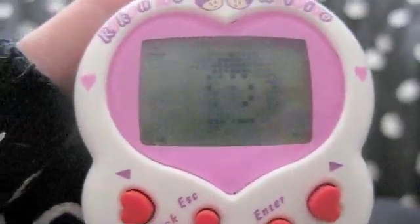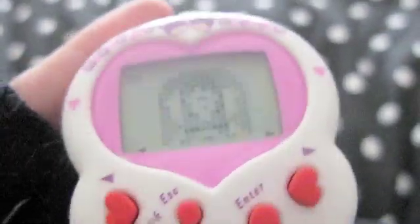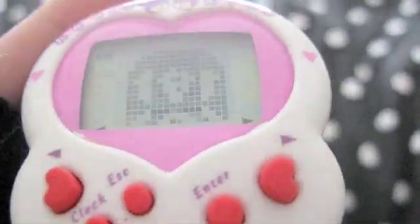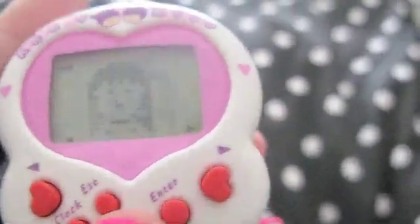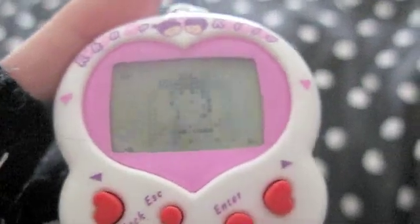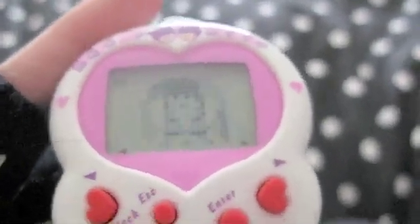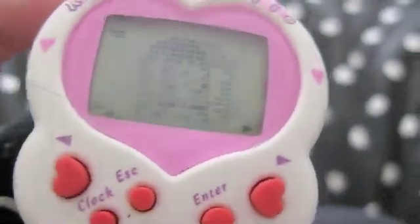Hey YouTubers! Today I'm going to show you the Riko no Koibito. It is a Riko Chan cousin and it is the intelligent lover version, which it roughly translates to. The point of her is to get all of the skill points and please her lover before they go on their big date.